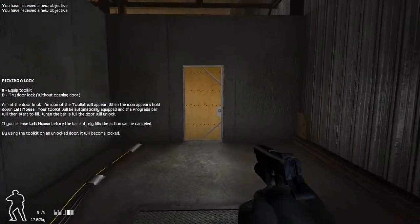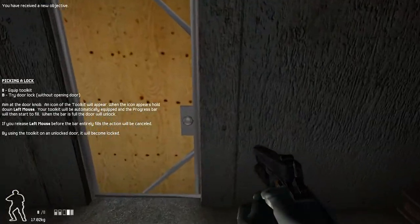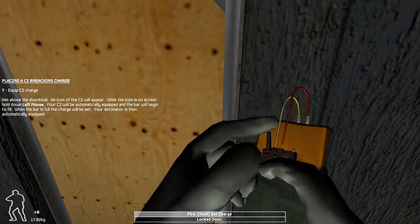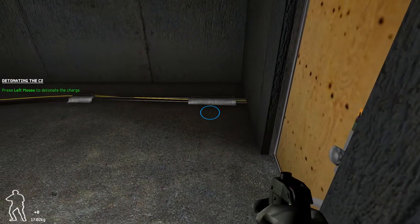Nice work. Move on to the next door. We'll use a breaching charge on this one. We're going all out on this one. Pull out your C2 charge and let's blow this thing open. C2 is great for opening doors quickly and surprising the perps on the other side. Now stand back and blow it.